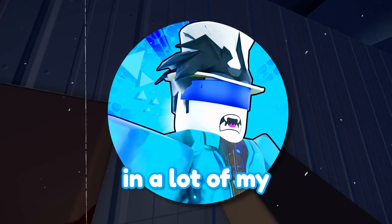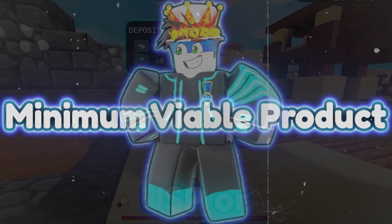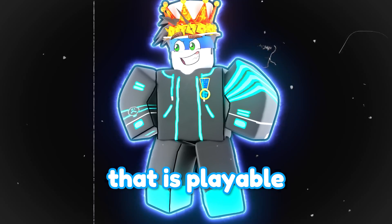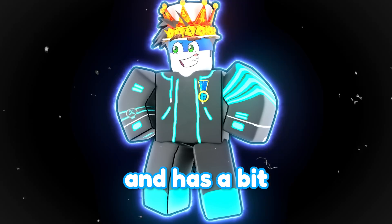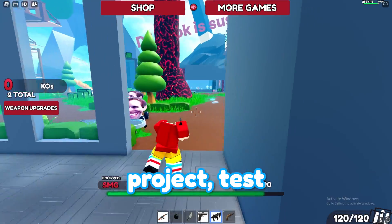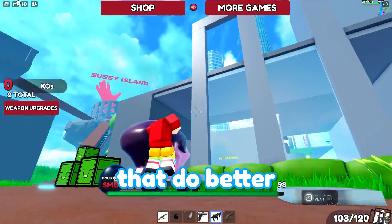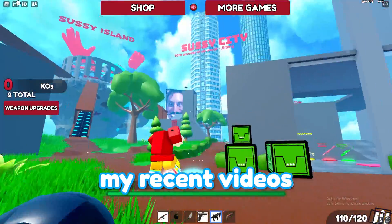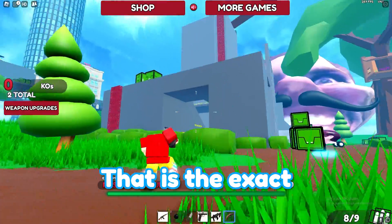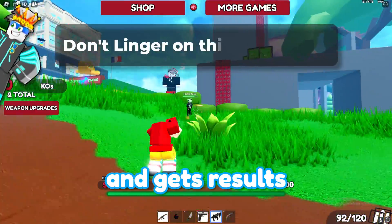I've discussed how to make an MVP — a minimum viable product — which is the bare bones, absolute minimum version of your game that is playable and fun and has a bit of monetization. If you can do this, you're going to be able to get out more concepts, more projects, test what works, and build on the ones that do better and then have a success. Quick, effective, and gets results.